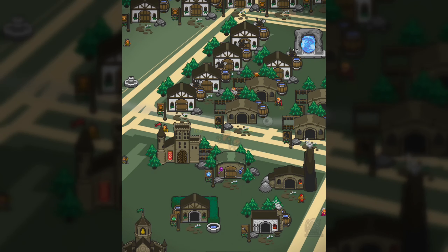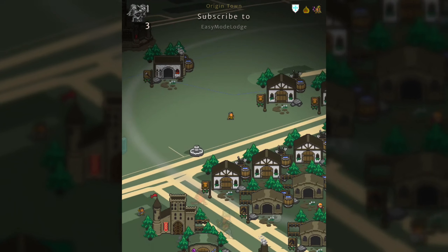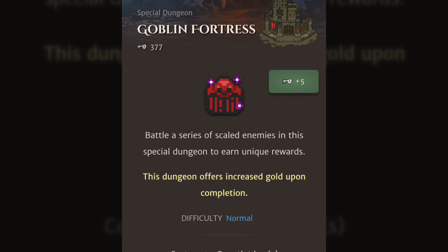Hopefully I get used to these new graphics, but I don't know if this is going to be an issue if you're colourblind. If there is someone who's colourblind, leave it in the comments and tell me what your opinion is on that. You've also got the goblin fortress over here, and it doesn't look like a dungeon at all — it looks an awful lot like a keep or a fortress. And again, it's clipping off the top of the screen.